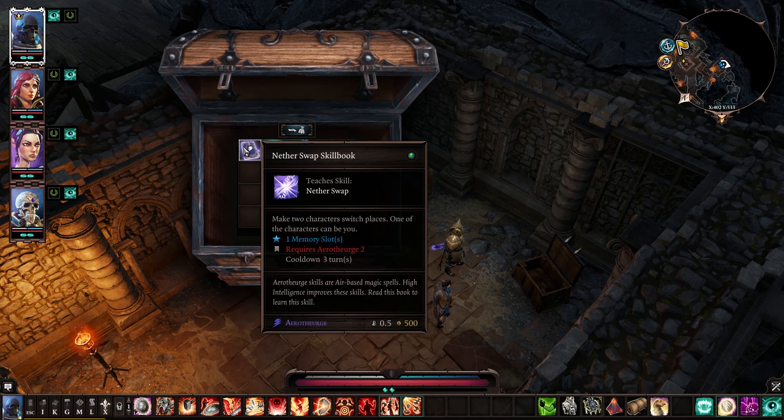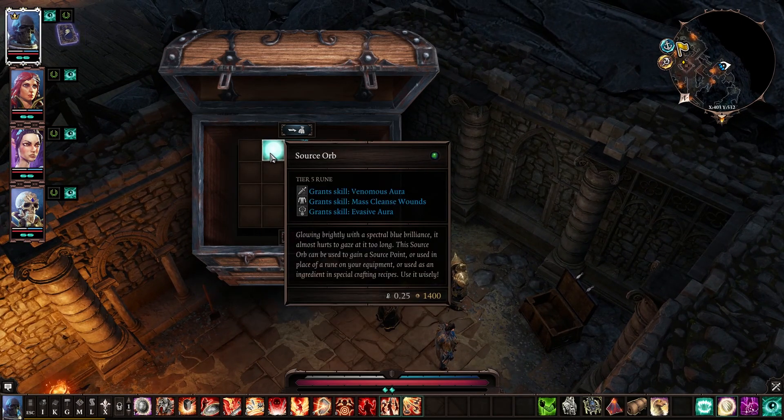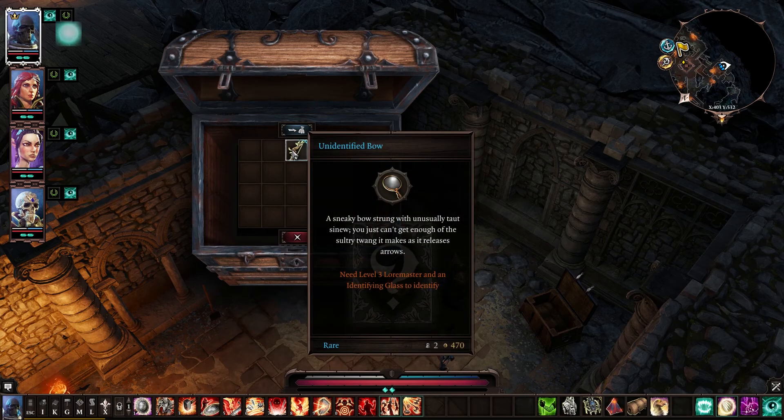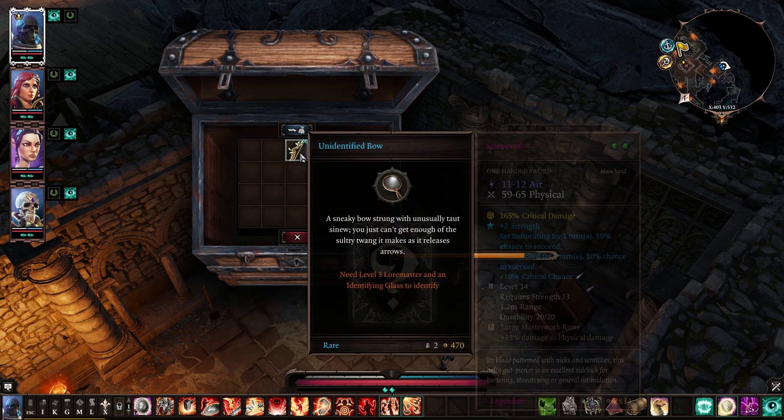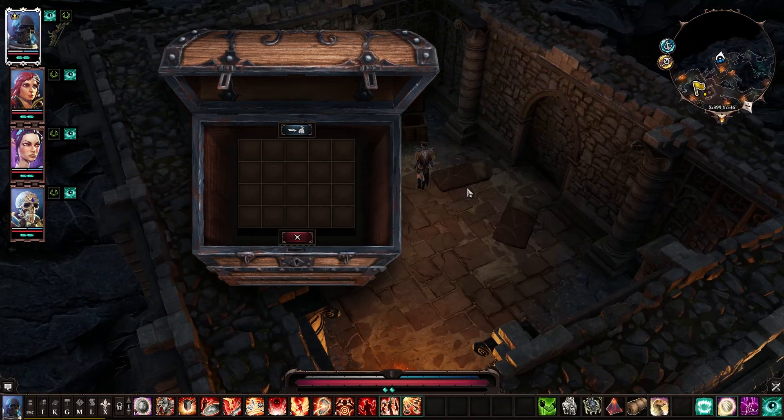That updated our Midnight Oil quest. From the chest we got Nether Swap, which unfortunately we already picked up for Losa, a Source Orb, and an unidentified bow. We'll just sell that.